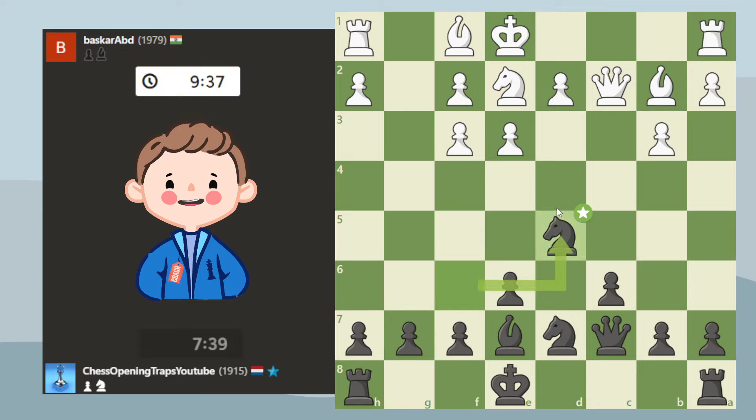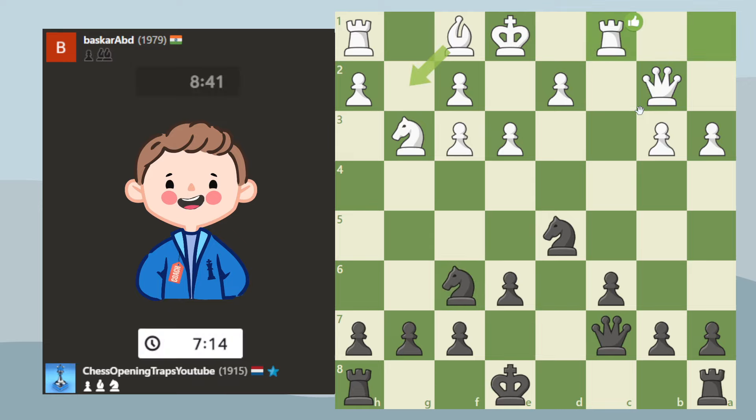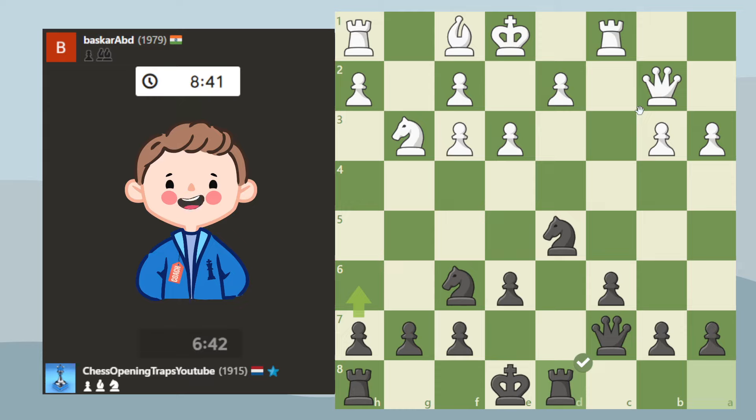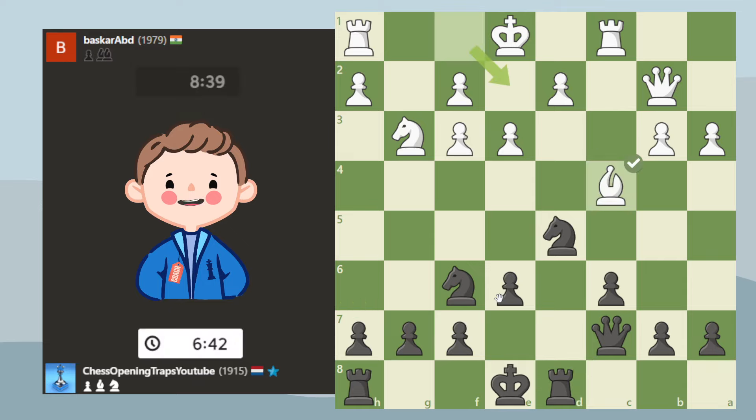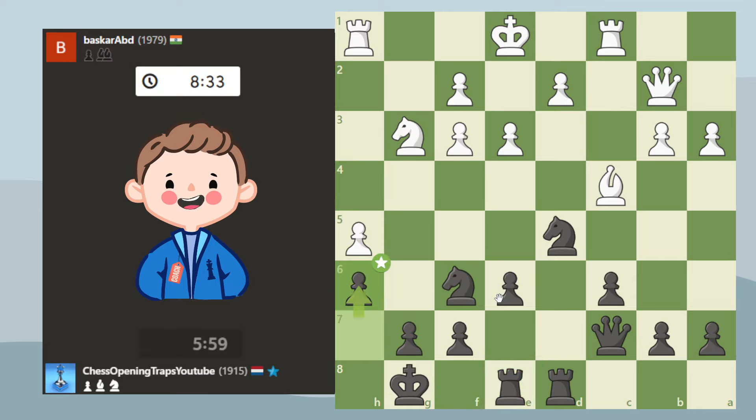I felt like just trading off his bishop was right here and the engine agrees — it's just a really good bishop so trading it off is fine. The engine still likes this; it's still an equal position. With the other knight in, you're basically committed to castling king side. I thought it wasn't so dangerous anymore, but later it turned out it's still quite tricky.